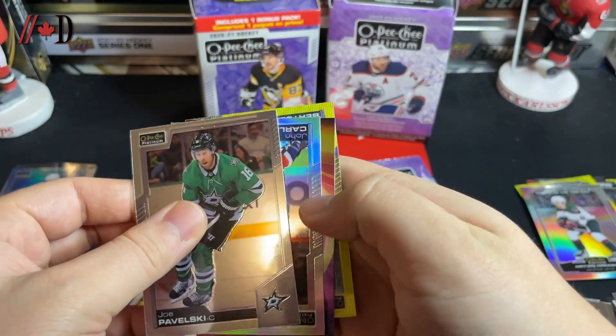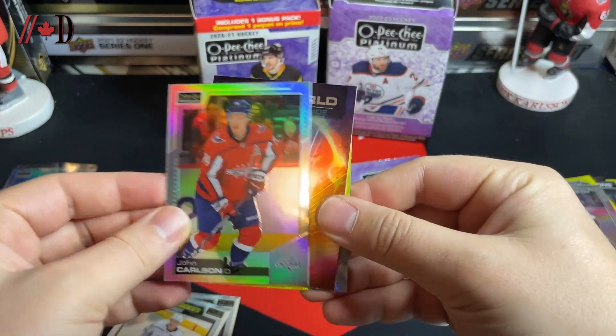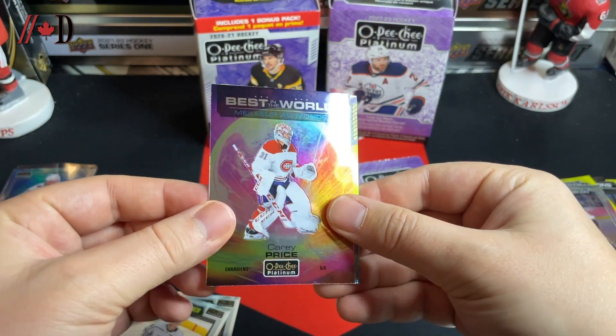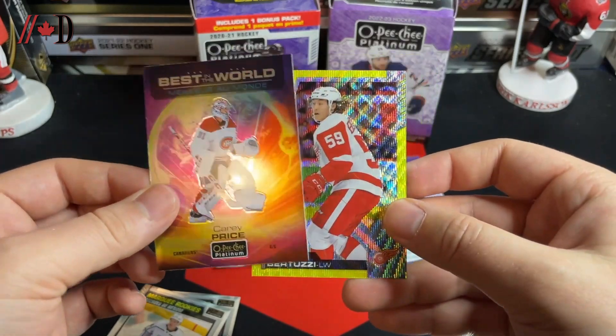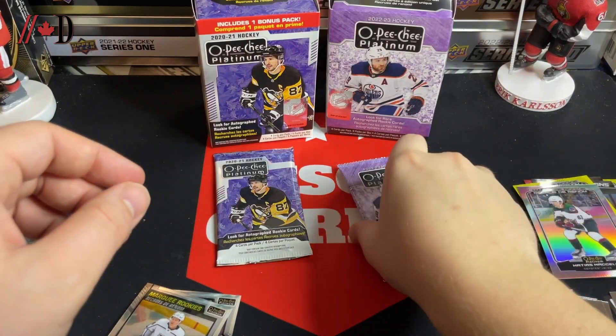We've got a Joe Pavelski — cards are every which way here — a John Carlson on the rainbow, a best in the world Carey Price, and a Tyler Bertuzzi neon yellow surge. I just adjusted the lighting — I didn't really like how it was before, but we've got it fixed so we're all good to go.